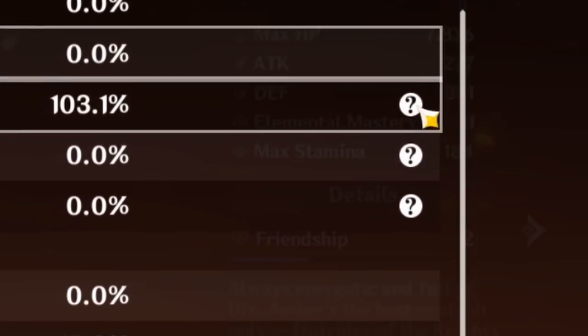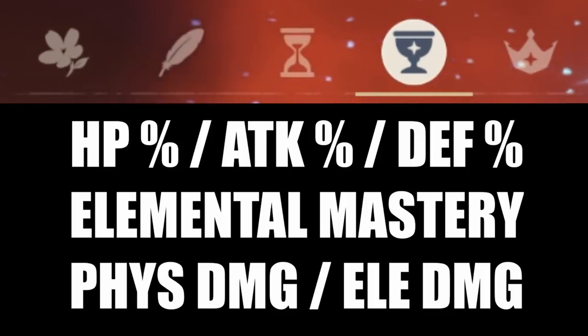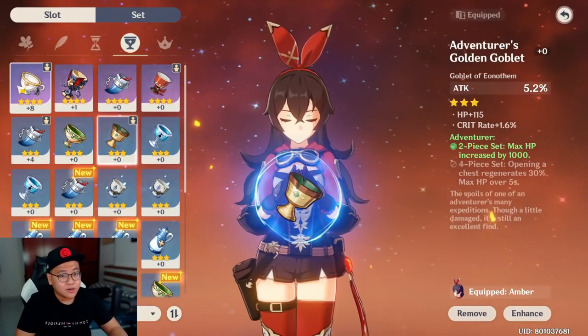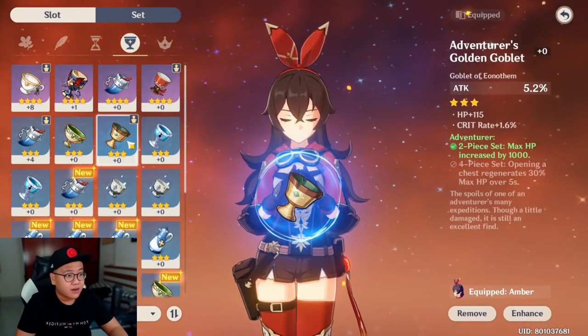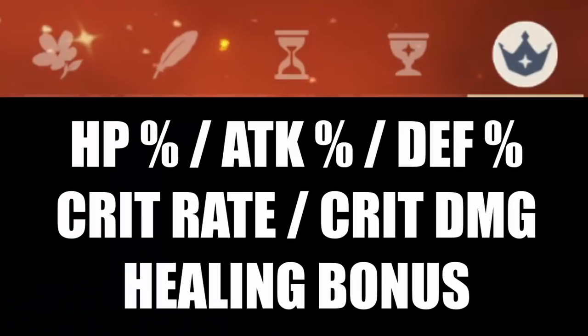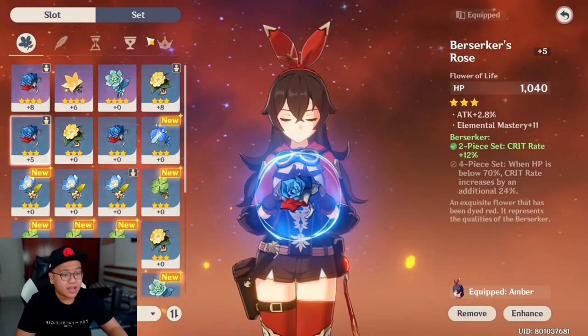For the goblet you also have attack, defense, and HP percent, plus elemental mastery, but you also start having physical damage bonus and elemental damage bonus — here I have one with hydro damage bonus and one with attack percent. For the headpiece you can have crit rate, crit damage, and healing bonus. The secondary substats for all of these slots are the same, and there are many different types.